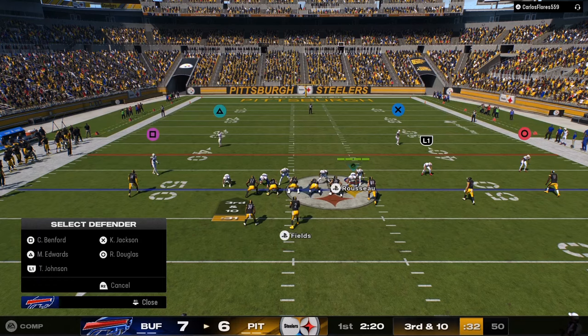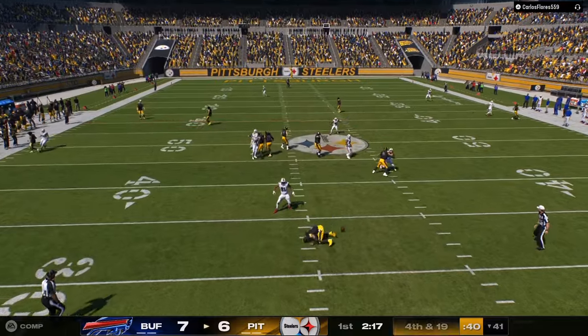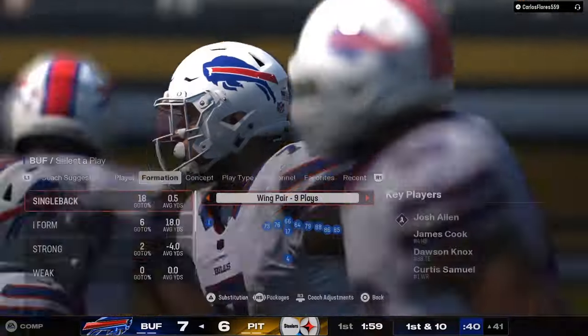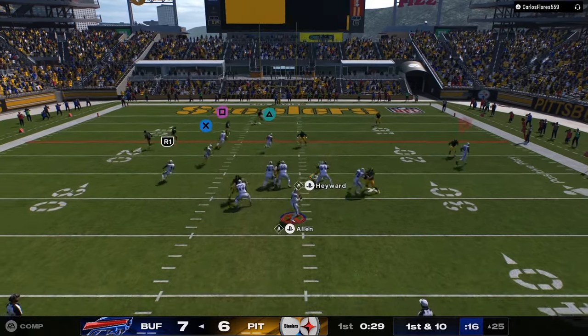We are up seven to six, and like I said, my defensive scheme works in Madden 25. You can get pressure from the left, pressure from the right, and then I like to play a lot of match defense — I go over all this. And there we go with a turnover.